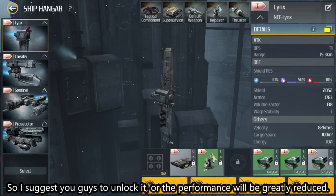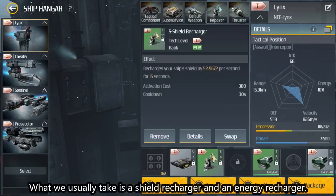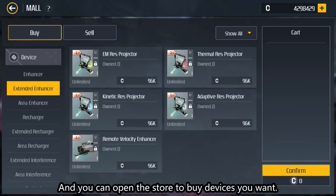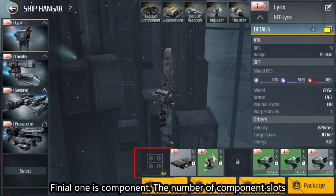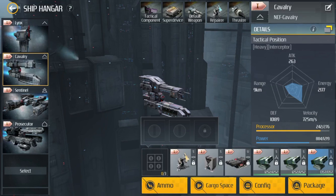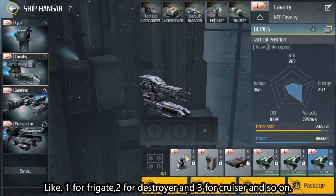What we usually take is a shield recharger and an energy recharger, and you can open the store to buy devices you want. The final one is component. The number of component slots depends on the size of the ship — the bigger the ship, the more slots it has. For example, one for frigate, two for destroyer, three for cruiser, and so on.